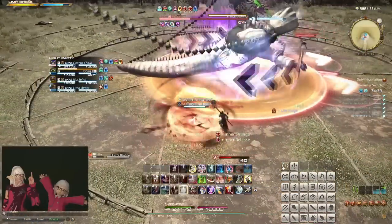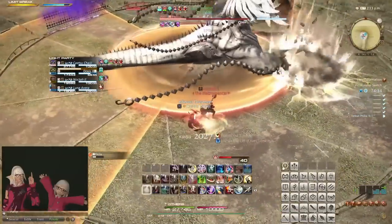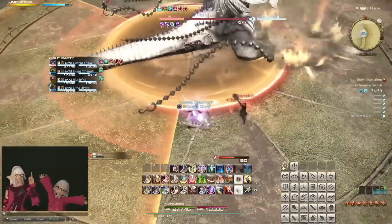Position yourself behind the telegraph in relation to how the boss will turn, such that you can safely step into the spot the boss attacked after the attack resolved. You can repeatedly do this to stay in a safe spot.